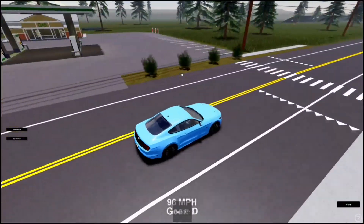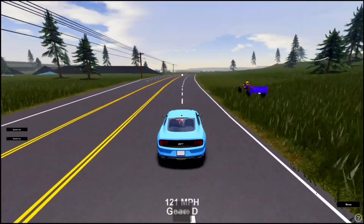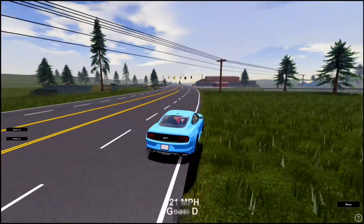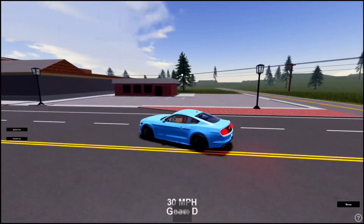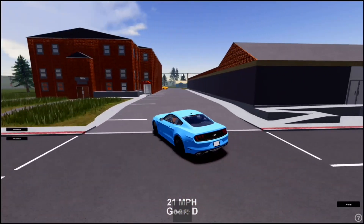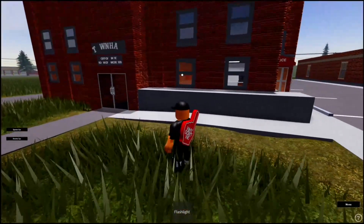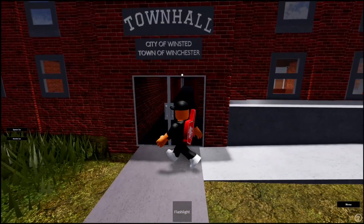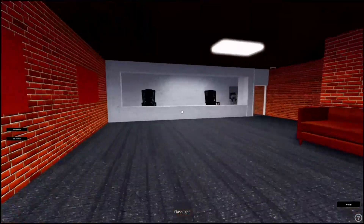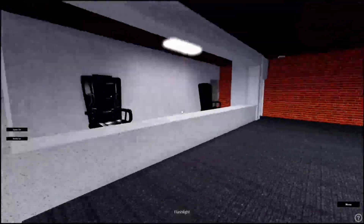I'm just going to drive to the new sheriff's office to show you guys what's new over there. I'm in a blue Mustang right now going pretty fast — 123. Over here they have two new buildings since the last video, and they changed up the state town hall police. You can go in parking mode, which is pretty cool. Town hall, City of Winston, Town of Winchester.